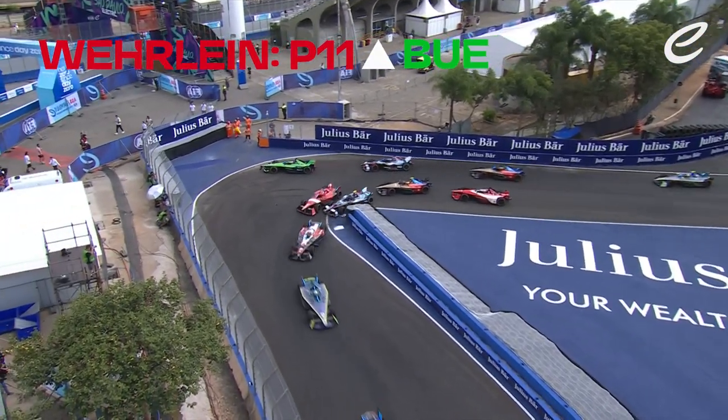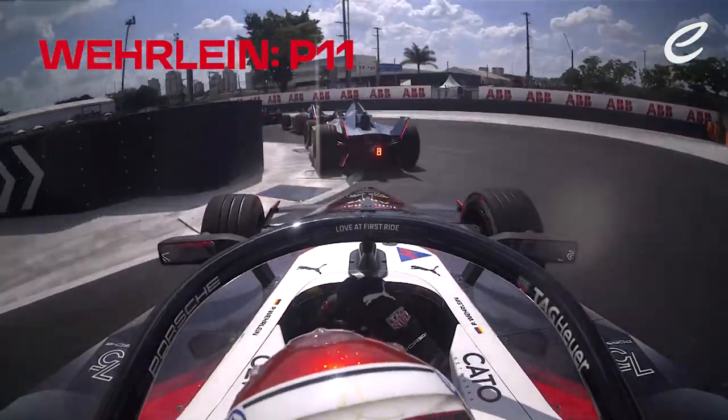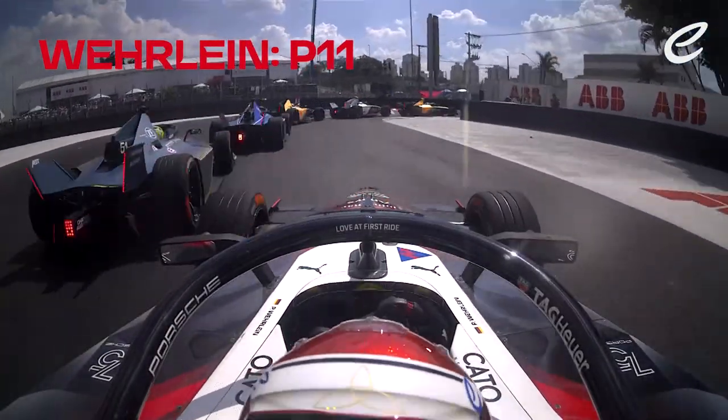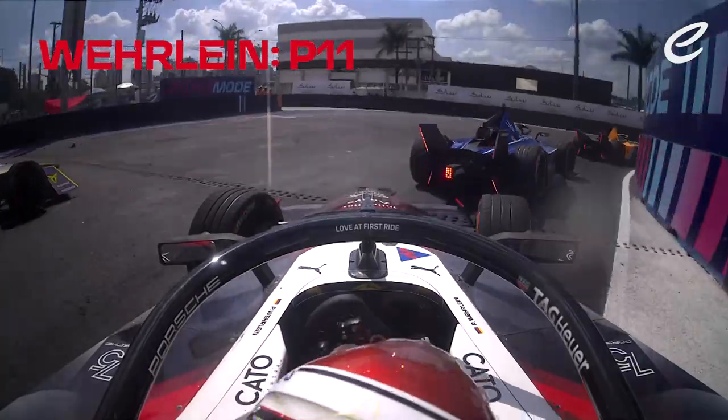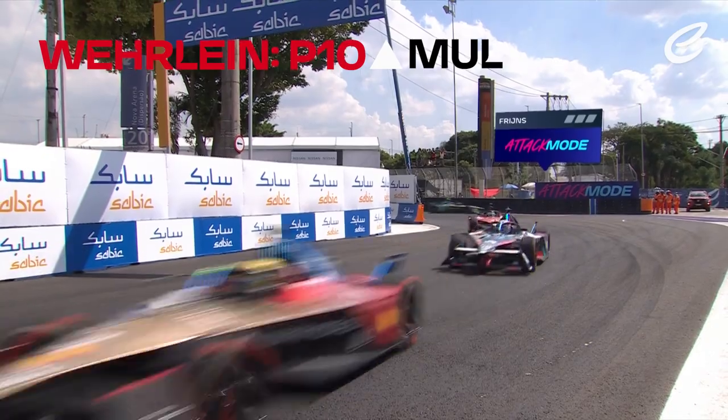Oh, there's contact in there — Buemi has gone into the back of Max Gunther. Verlein having a bit of a collision there with Nico Muller, forcing his way past Nico Muller and up into 10th place.